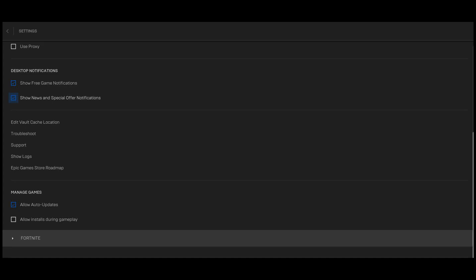Scroll down in your settings until you see Fortnite and expand it. Check the box next to 'Additional Command Line Arguments' and type: limitclientticks to throttle network updates, exactly as you see on the screen. That's all you do.